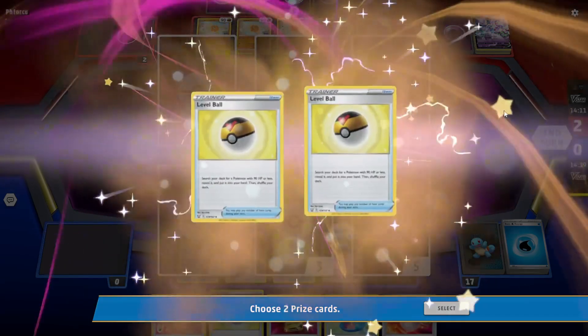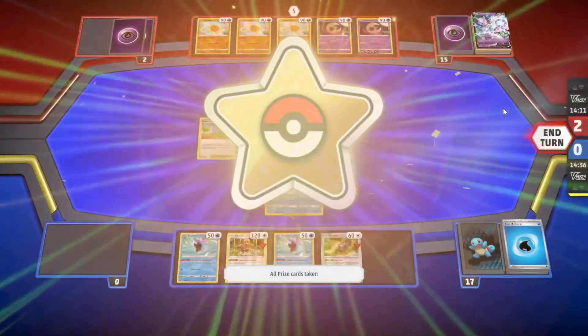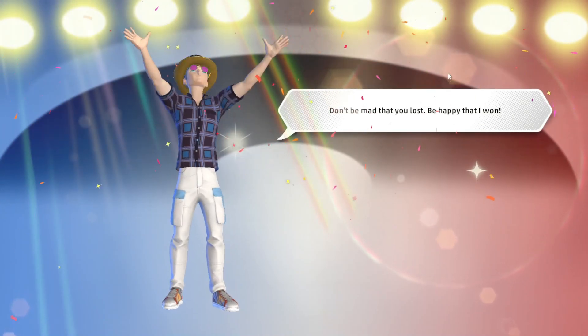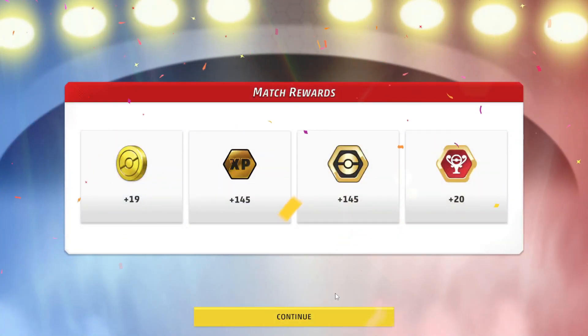If they had the Switch, they would have still lost because they had 1 prize remaining and we did the Boss at just the right time, knocking out the V-Star. If we didn't play the Pokestop, we would have had the Boss and the Serena to fall back on — because Serena works on the V-Star.